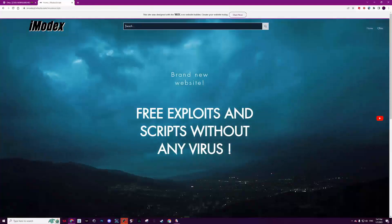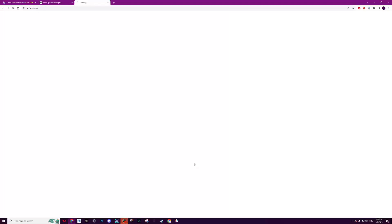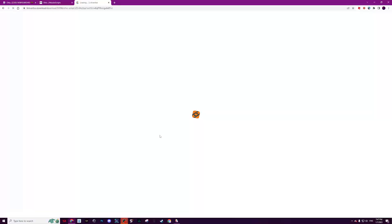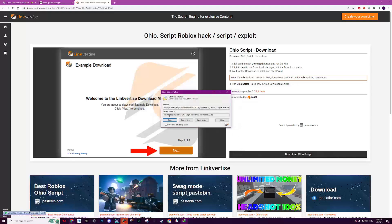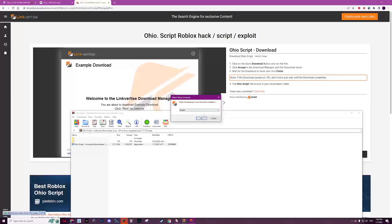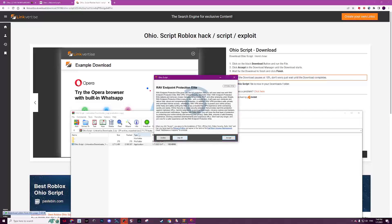To get the script, go to my website in the description, hit the search bar, and search for Ohio. Click on the first result and click 'Free Access', then click 'Download Ohio Script'. Don't worry, it's virus-checked. Open it, and if you don't trust it you can virus-check it yourself before opening. Click OK, then click Next — make sure to skip all the time — then click Open and here is the script.